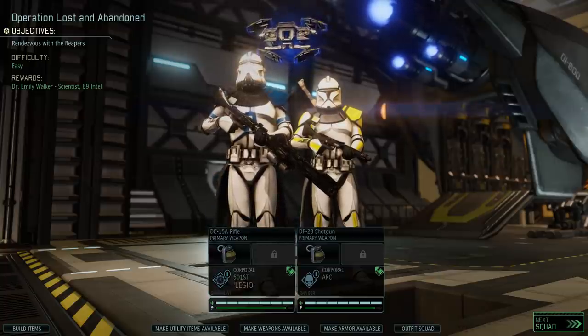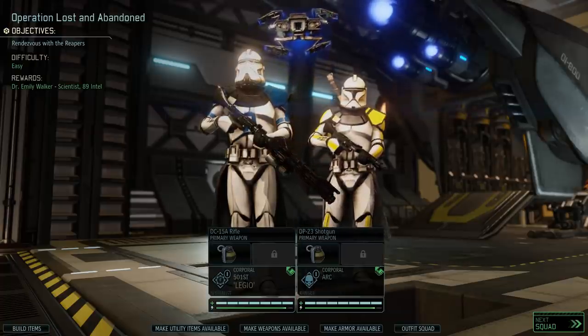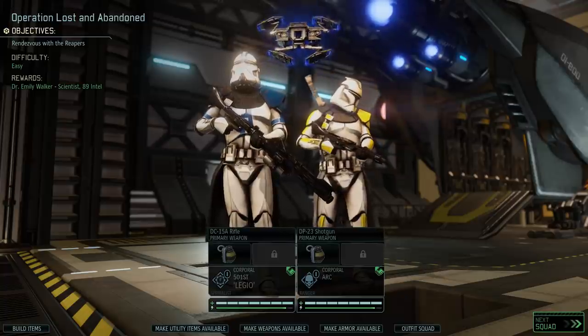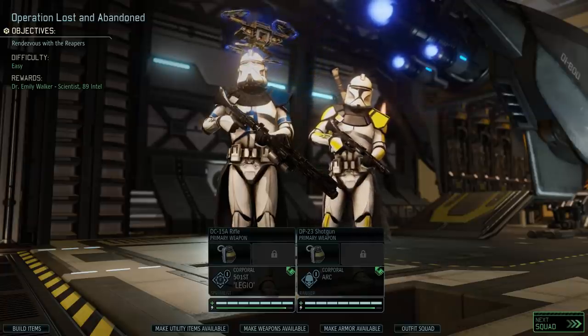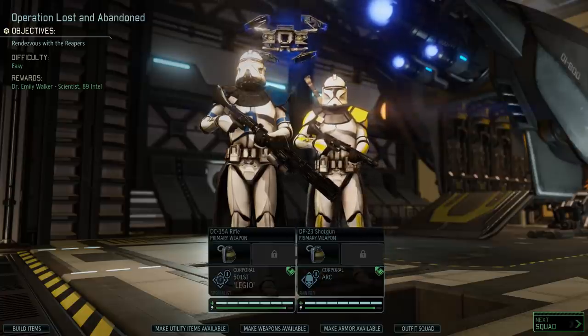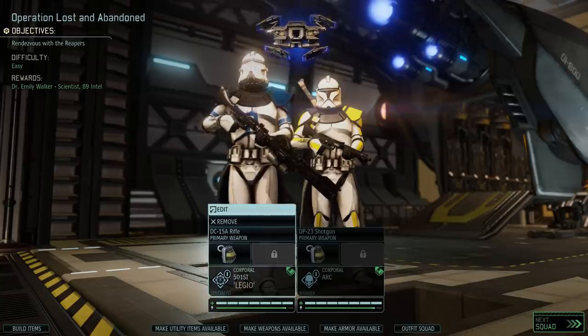Our rewards for rendezvousing with them are a Scientist and 89 Intelligence. But we're only allowed to take two troopers with us, so I decided to select Legio here, as well as our Arc Trooper, who you guys recommended we name Clocker in honor of Clocker from the Rico's Brigade series. I love that idea. So from now on, this is Clocker, our Arc Trooper.